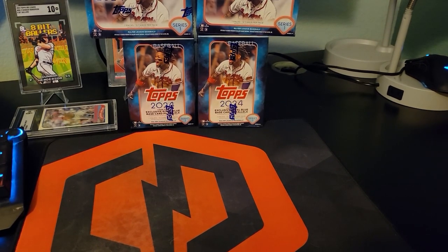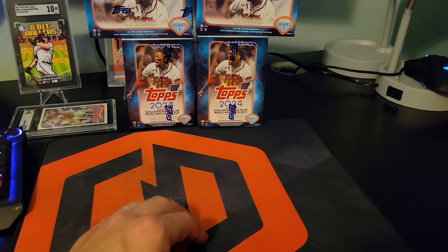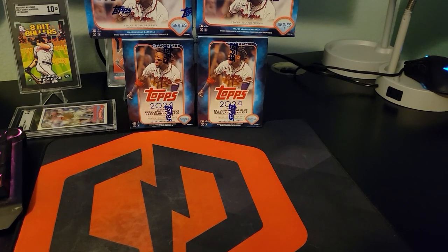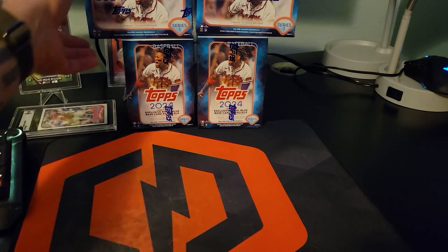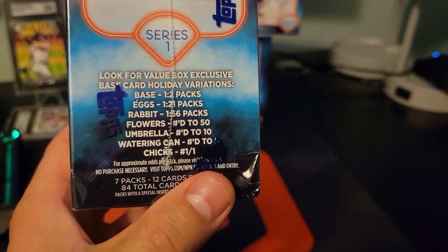Welcome back — we're going to open some 2024 Topps Series 1 blasters. These are the first regular blasters I've had here; every other one has been the fanatics blaster. We're looking for aquas in those, but these have the royal blue base parallels plus the Easter short prints — eggs, umbrellas, bunnies, chicks, watering cans.